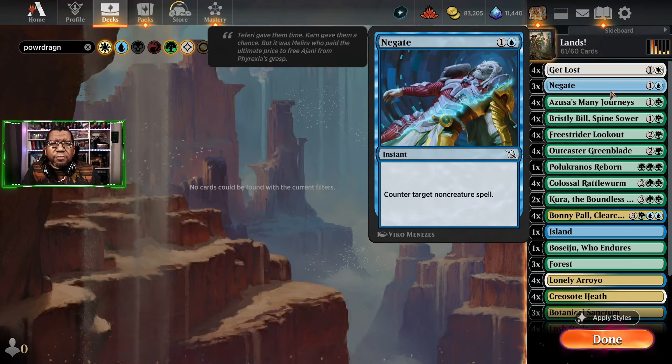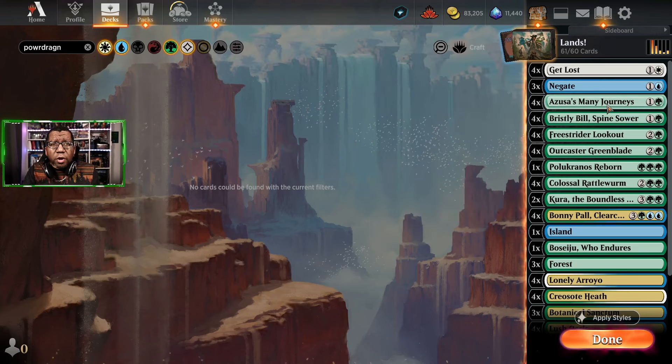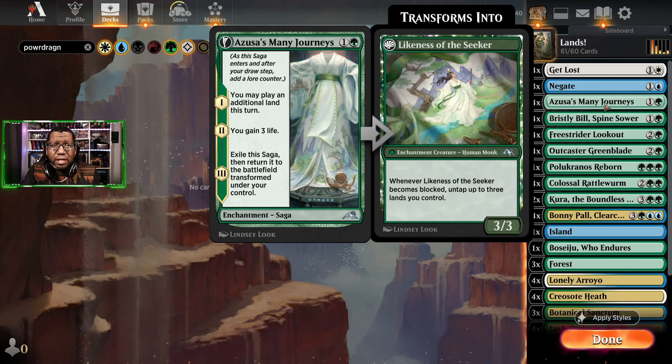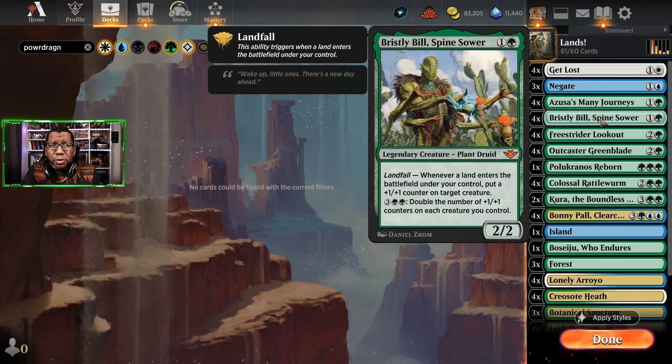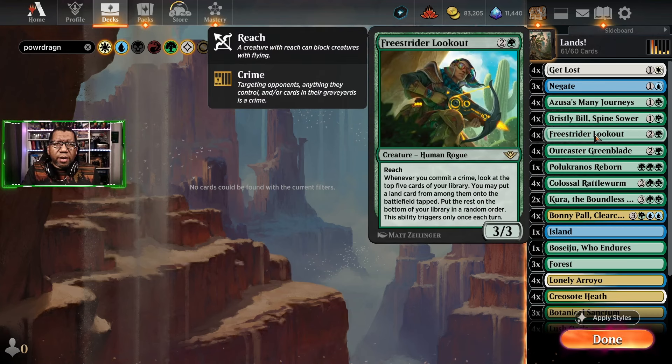We do also have some Negate. I kind of wanted a different counter here but ultimately Negate's cheap and most of the stuff we're worried about are going to be non-creatures anyway. We're going to play as many Journeys because we do have a lot of lands and being able to ramp up is good, especially since we don't have much to do on turn two other than Bristly Bill. Since we're playing so many lands I figured why not give Bill a shot.